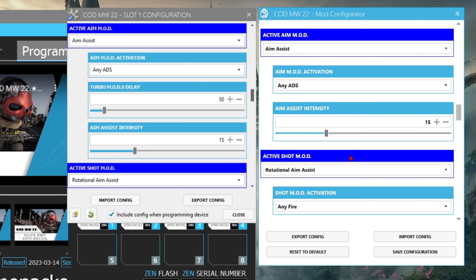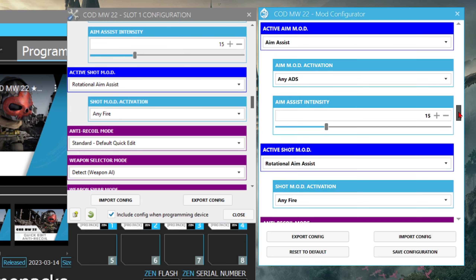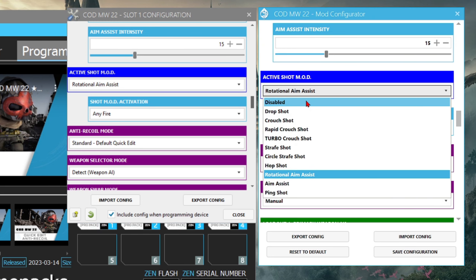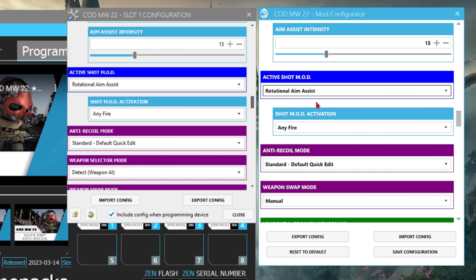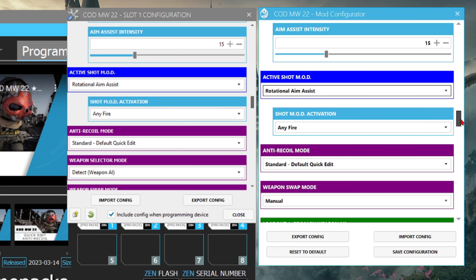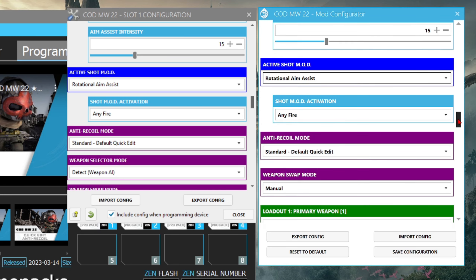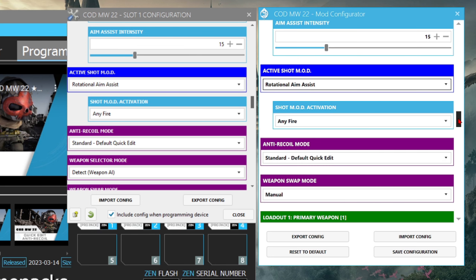If you increase the intensity number you're going to get even more screen shake; if you decrease it you're basically turning off the mod, so you might as well just disable it. So 15 is spot on. For shot mod, your boy is still rocking Rotational Aim Assist. Rotational pretty much moves your left stick — your movement — around to track the enemy. I find this works very well in close to mid-range hip firing situations.